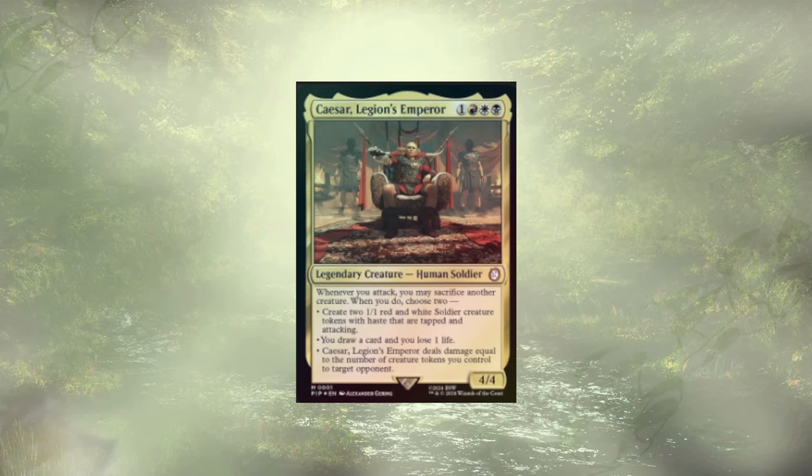Welcome back to another Mech Deck Attack. Today we have Hail Caesar, the fourth and final pre-con upgrade guide from the Fallout Universe's Beyond set. Hail Caesar is a Mardu Commander deck focused on generating and sacrificing tokens for value.